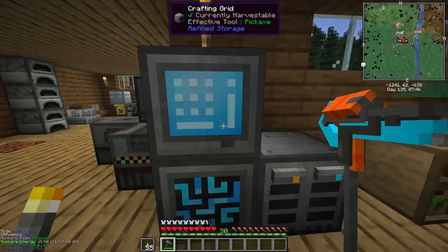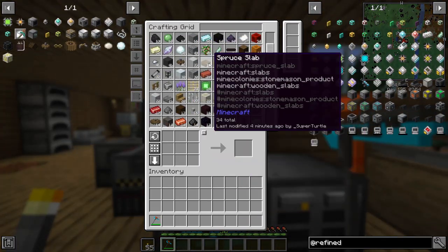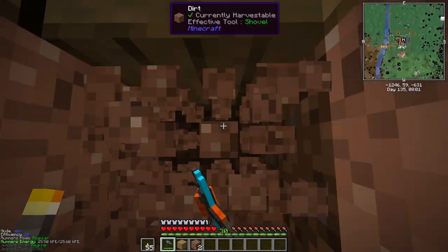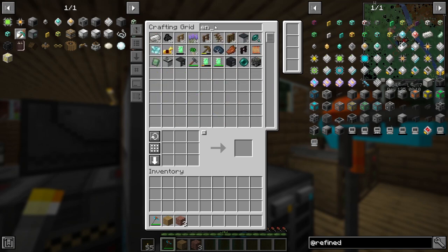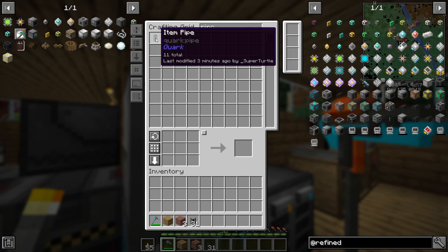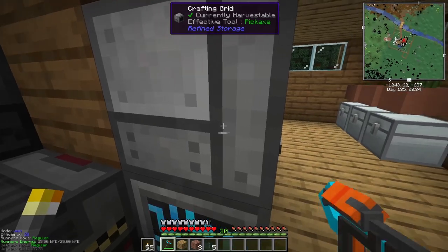We're only using 6 FE per tick — it's very cheap to run this system. Let's set up our access cable here. We need an energy duct — let's search. It's called basic universal cable from Mekanism. Now all our items are on this one drive. It's a little freaky because if you die and it goes in lava, every single item is gone — you've got to be careful.